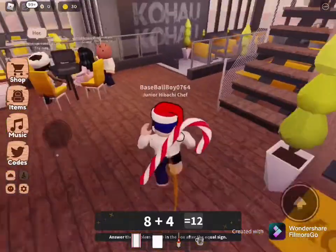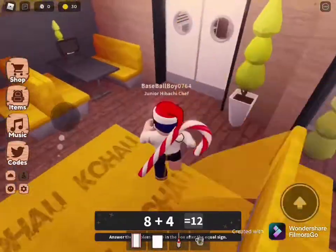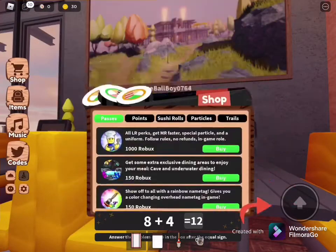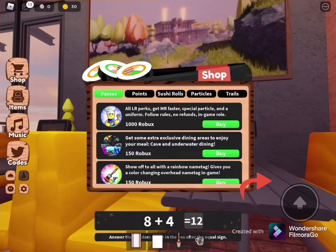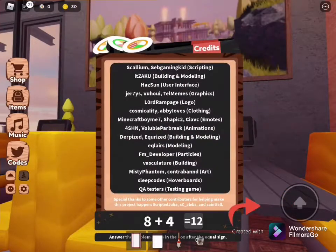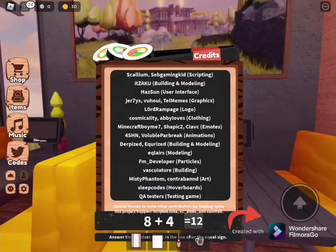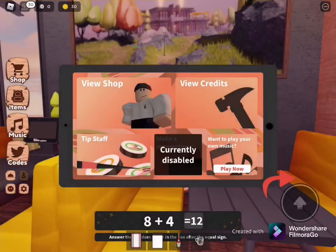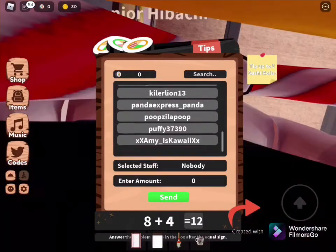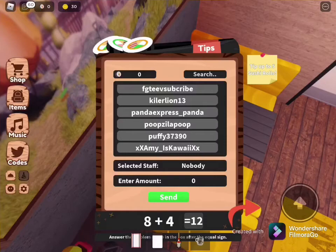Here's takeout. If you press this monitor, you can view the shop — like the panel on the side. You can do passes, points, sushi, particles, and trails. Then you can view your credits — who made this game. Here you can do tip staff, which means if you have any sushi rolls, you can give them to any of the staff members. You can tip up to five sushi rolls.